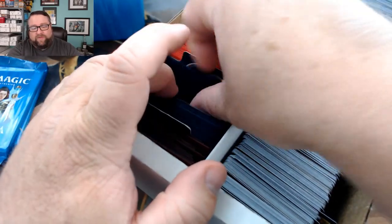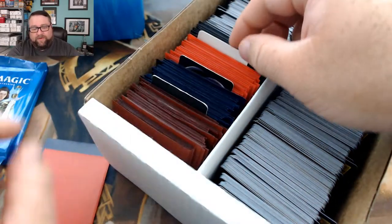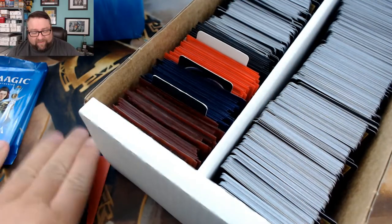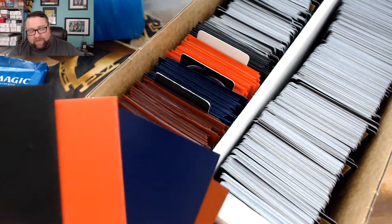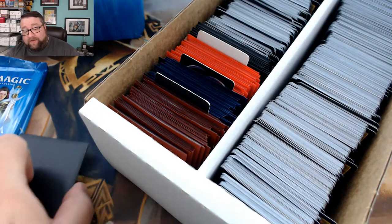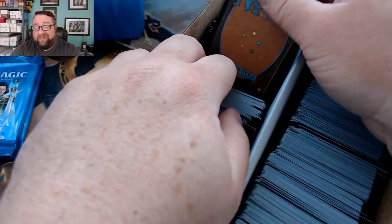A common or uncommon worth at least a buck, we'll go towards the front for that one, towards the back for a random foil, and towards the middle for a foil basic. That's right — everyone who gets the build-a-pack box gets two rares, a common worth at least a buck, a guaranteed foil, and a foil basic.